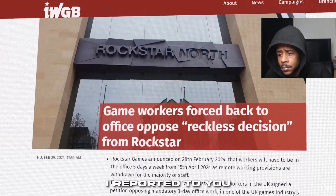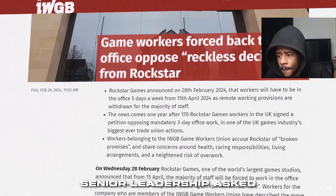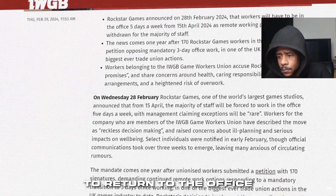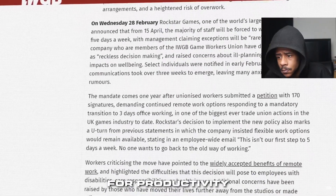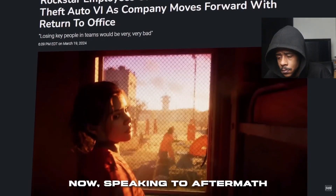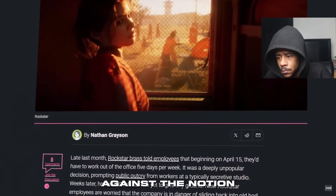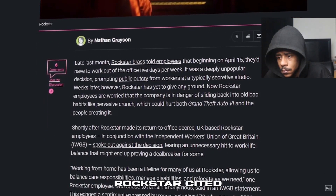Not long ago I reported on a situation where, in late February, Rockstar's senior leadership asked previously remote-working GTA 6 developers to return to the office five days a week in the sequel's final stretch of development, citing productivity and security reasons. Now, speaking to Aftermath under condition of anonymity, two employees are pushing back against the notion that in-office work will have the tangible benefits Rockstar cited when pushing for a return to office.